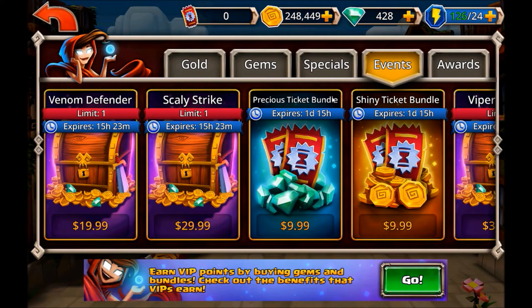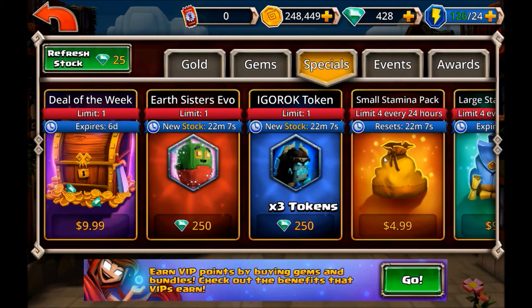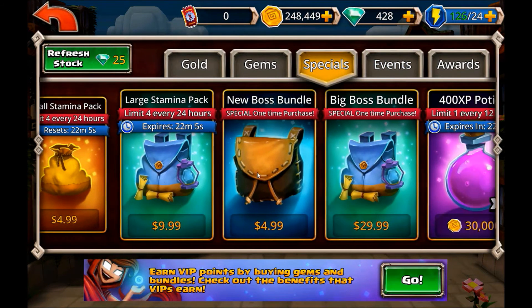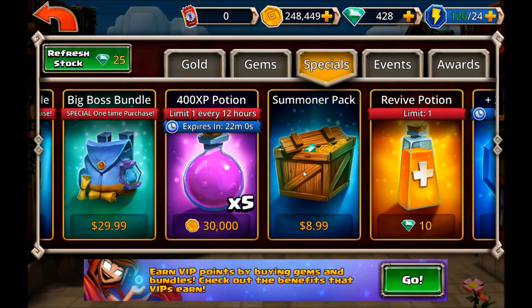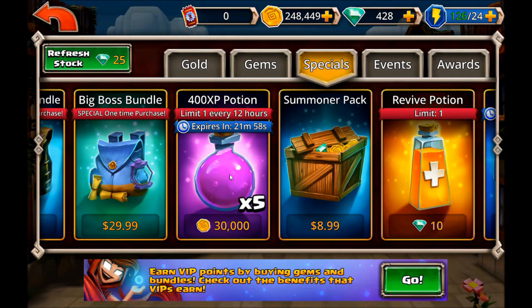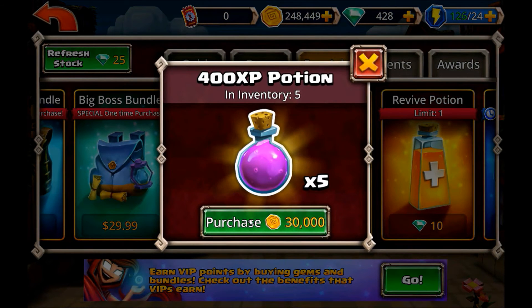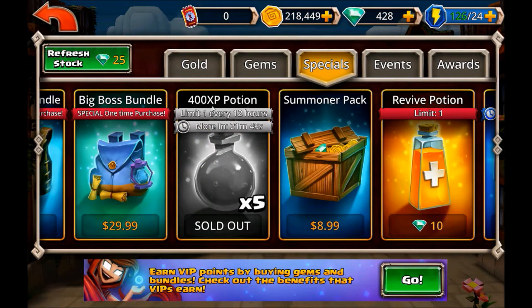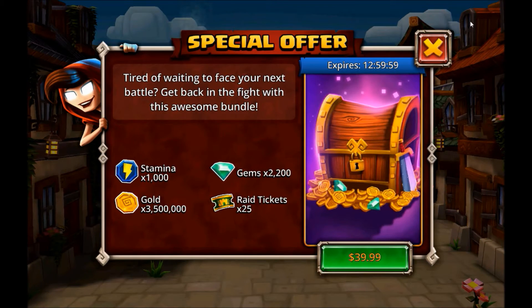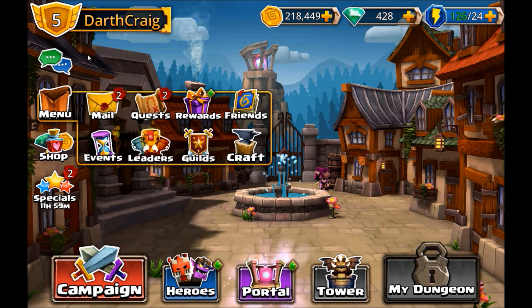If you go into the shop, every single day you should be going into the specials tab and buying the 400 XP potion. It's an extremely valuable potion. It may not seem like it right away, but once you hit around level 40 or 50, you're going to start running out of experience potions. If you start stockpiling these as early as possible, it's going to be extremely helpful for you. You can buy two of those per day, so definitely do that as much as your gold storage will allow.